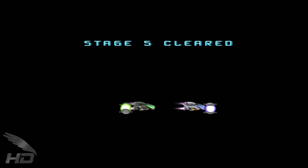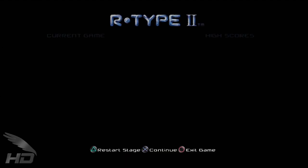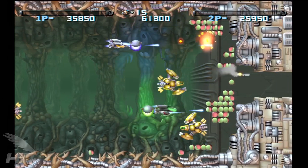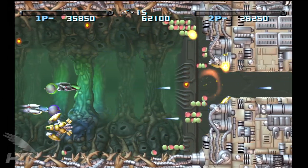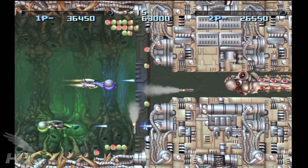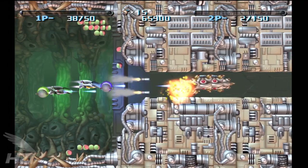Still, in the end, the scoring mechanics here are pretty shallow, which makes R-Type Dimensions feel like its only point is for survival. At the very least, scoring high does grant extends, but the first one is obtained at 200,000 points, and the final one is obtained at 700,000. And thanks to the harsh difficulty, as of this episode, we haven't been able to get one yet.